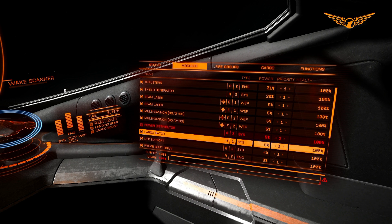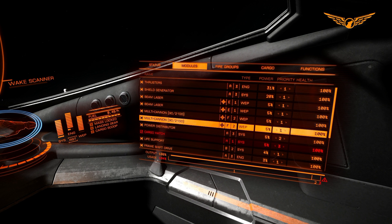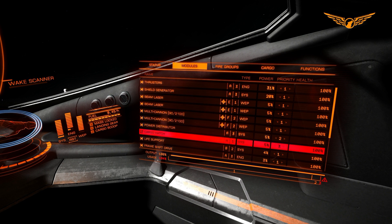Cargo hatch - I don't even have any cargo bays, so I'll set that to three because it's completely unnecessary. That's turned the power distributor back on. So we've got three settings: number one is the most important and will always be on unless the power plant gets damaged. Number two shuts down if the power plant starts taking damage. And number three turns off basically as soon as you pull your weapons out.